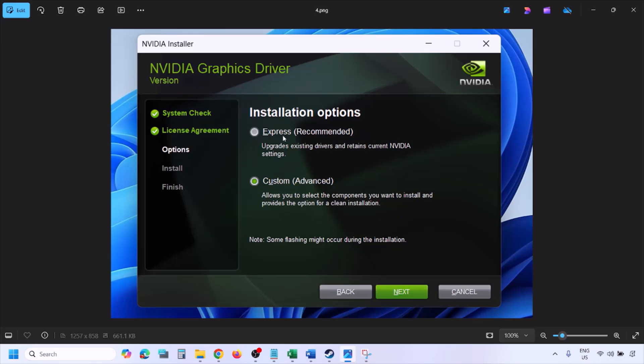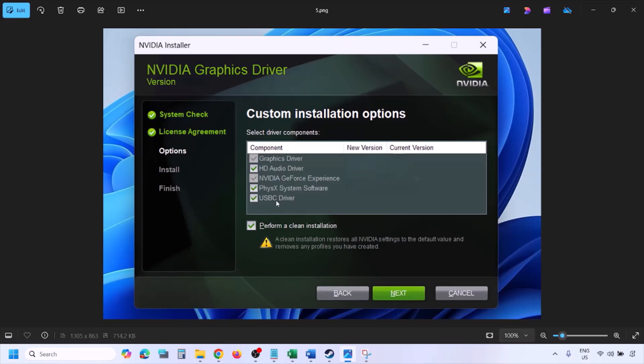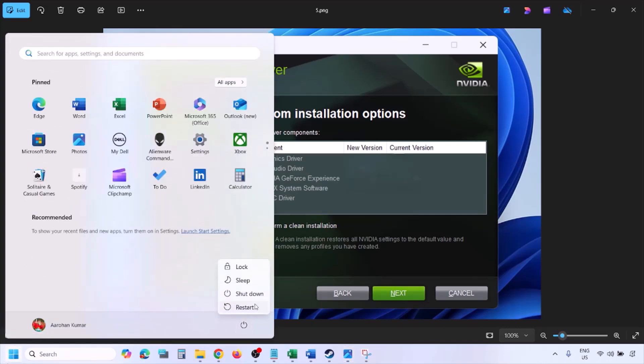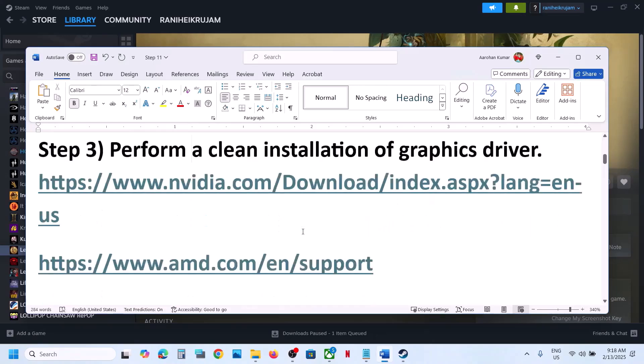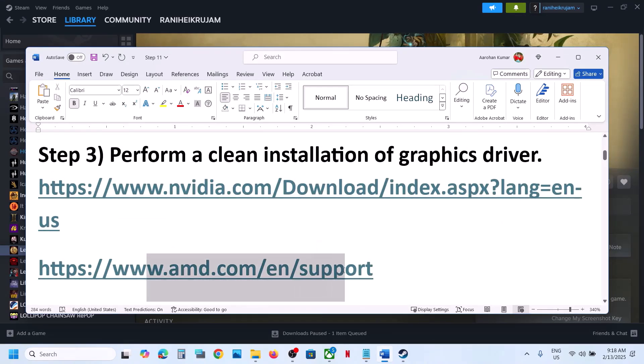Select the Custom option — by default Express is selected, so select Custom and click Next. You will see the next screen; put a check on the box which says Perform a Clean Installation. Make sure you check that box, then click Next and let the installation complete. Once done, restart your computer and launch the game.